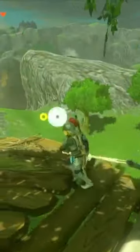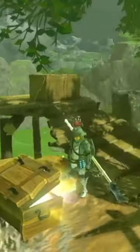Whether or not you decide to fight them is up to you, but it would be a pity to waste all the bomb barrels that are conveniently located around. At the top of the outpost is this wooden treasure chest, and inside is a Lynel bow.